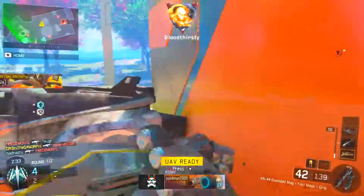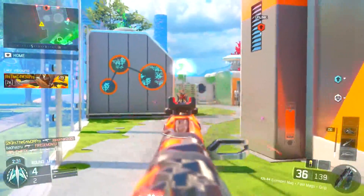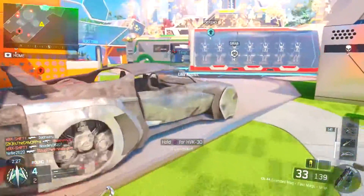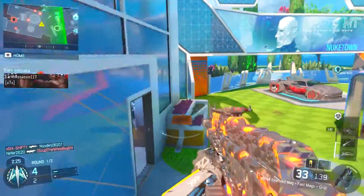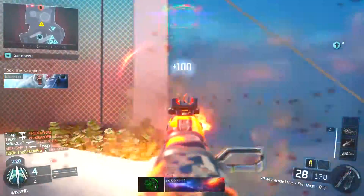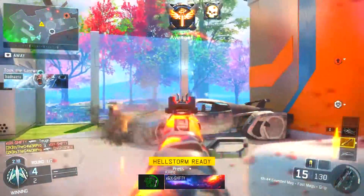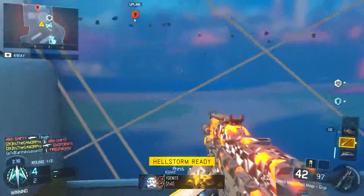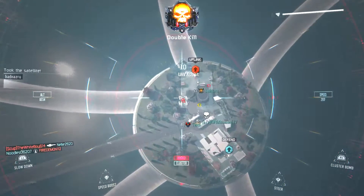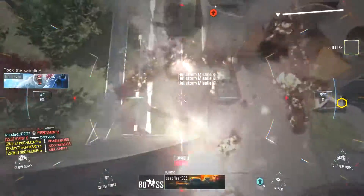That is pretty much how you unlock the Intervention, which is a hundred percent in the game already. I'm going to notify you guys exactly what all the classic weapons are in Infinite Warfare — ranging from the sniper rifles, assault rifles, submachine guns, pretty much everything. If there are more than 10, I'll be sure to notify you guys in that same video, which is coming out the day the Infinite Warfare beta releases.